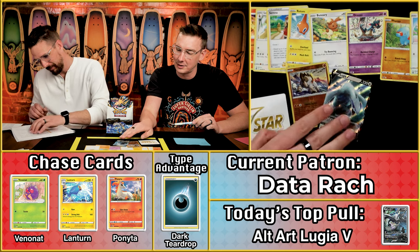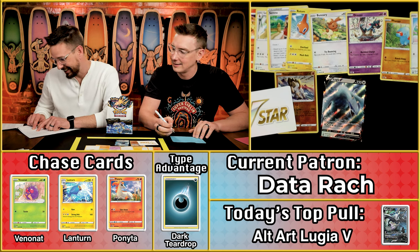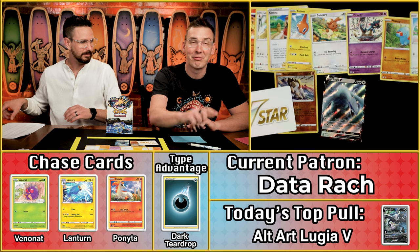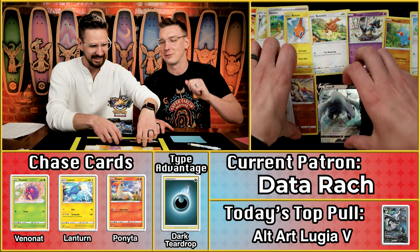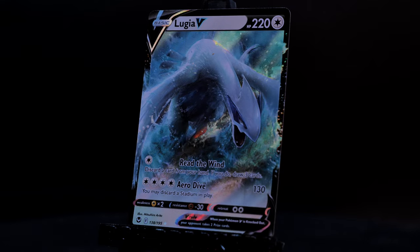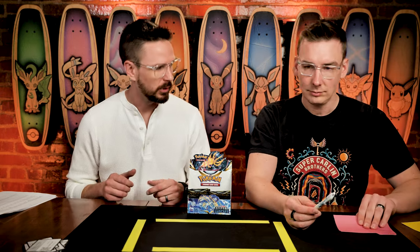She has two scoring cards here, but minus one for the V-Star will cancel out the Terrakion. The regular base Lugia V is worth $13.17 — that's a 14-point pack bringing Data Rache to a 15-point finish. We know Data, and she was on the edge of her seat for that. Literally with the name Data, who could be more invested in a numbers-based finale? Either way, great pull for Data Rache. If you want to play this card, the Lugia V is extremely competitive — the non-alt version of the competitive Lugia V-Star.